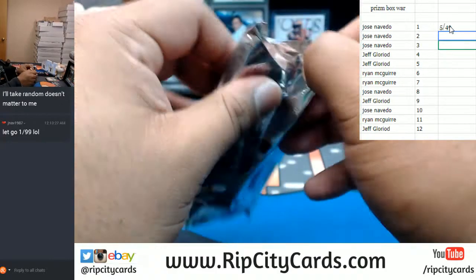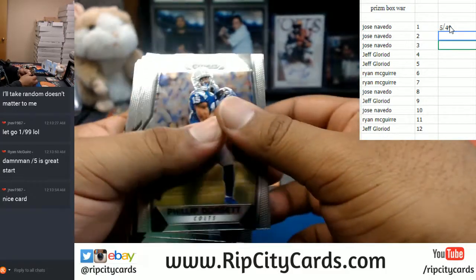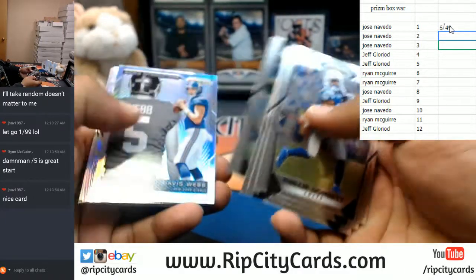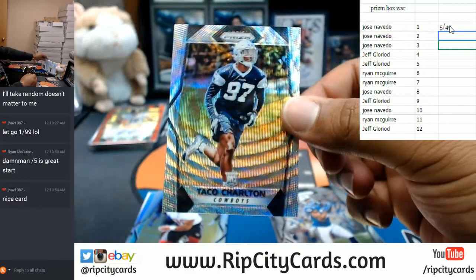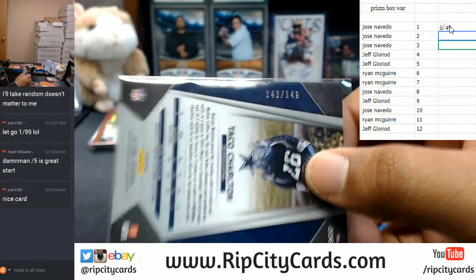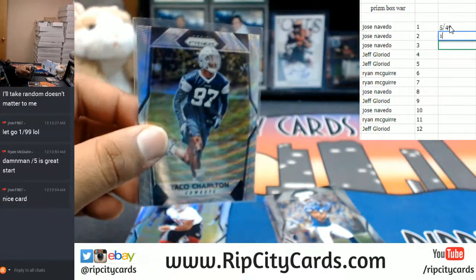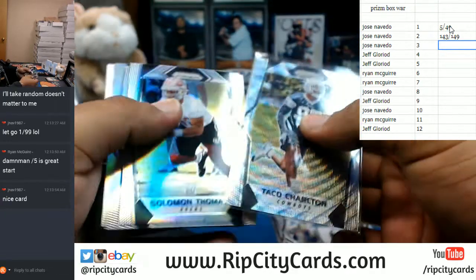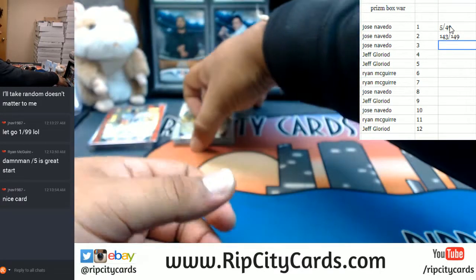Let's go to pack two. Got the Taco Charlton of the Cowboys — that's going to be numbered to one-forty-nine. But we're looking at the left-hand side of the number. That is numbered one-forty-three out of one-forty-nine. Pack one in the lead right now.